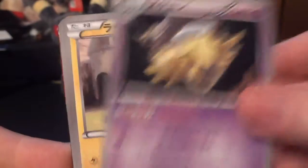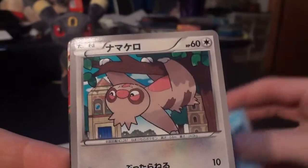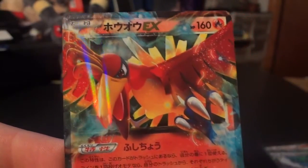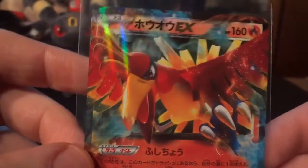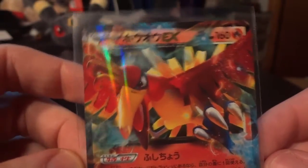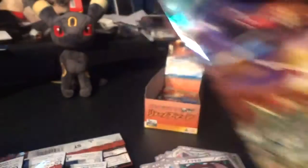Kicking off with the Shedinja this time around. Electrike — I think I know what's in the back. Spheal, Slakoth, and yep — Ho-Oh EX! I've got plenty of these right now, so it's going to be up for trade if anyone needs it. You can always check out my wants list — it should be in the description below. Or you can always send me a PM if you need this card and want to pay for it. Really only accept PayPal as well, guys.